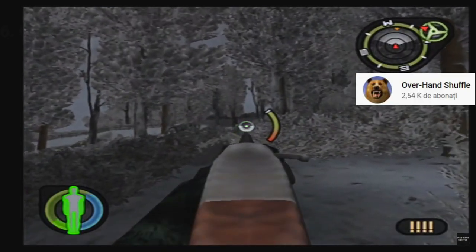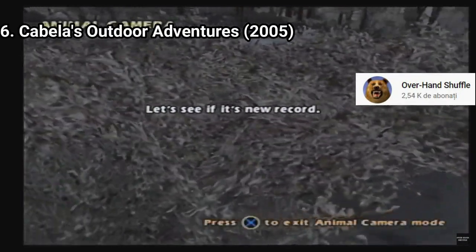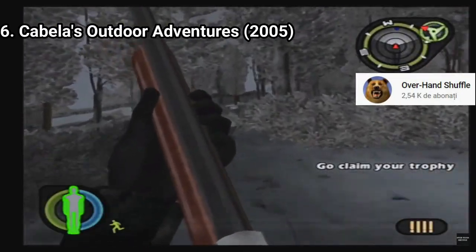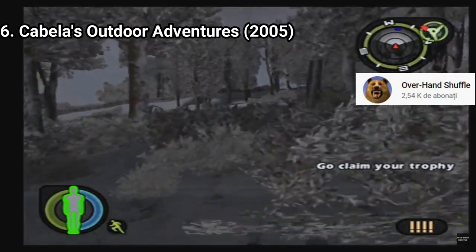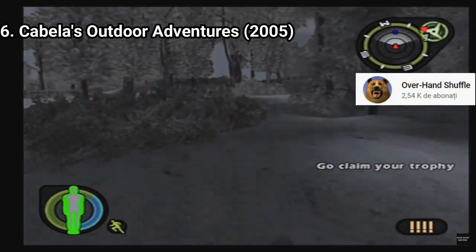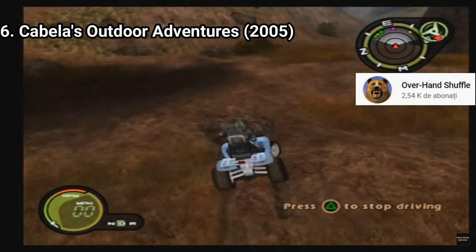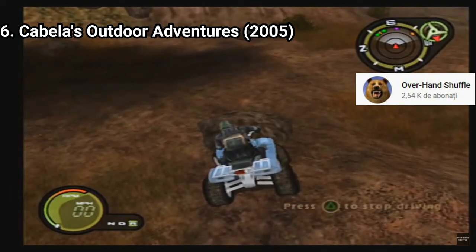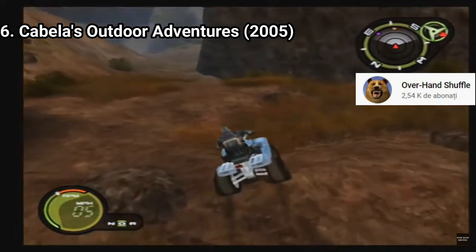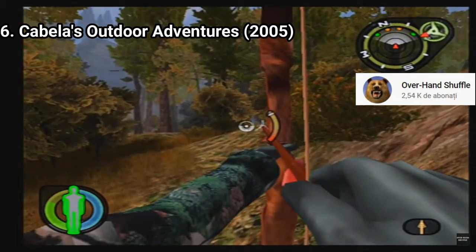Cabela's Outdoor Adventures 2005 is another simulation-heavy game. This time, even how much you carry can affect your stamina — if you carry too many items, your character fatigues easier. Once again, a slight crack on a branch can spook an animal, so strategic planning is a must even on easy difficulty where the game shows you where animals are. This time around you don't get to choose a character at the start, but you can customize your character and improve his stats.